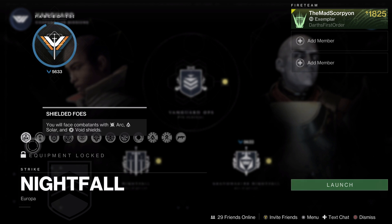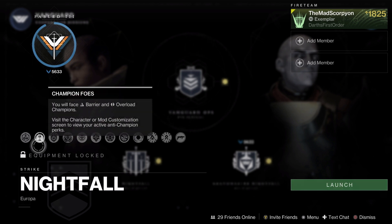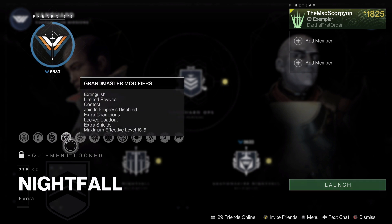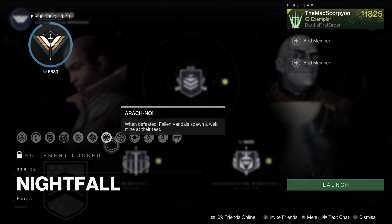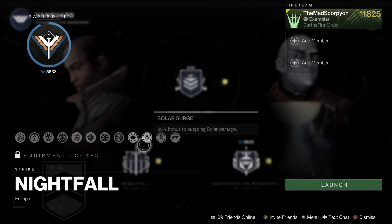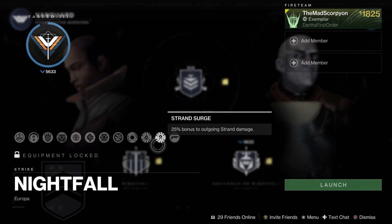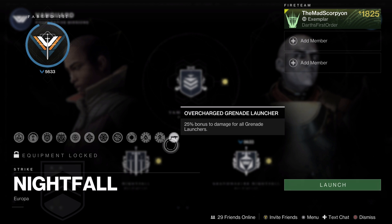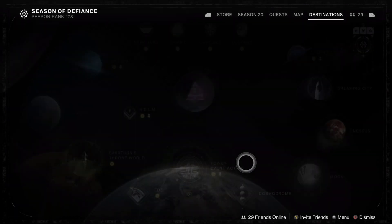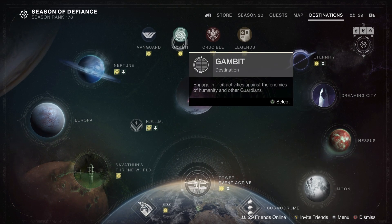Glassway modifiers: you'll have Arc, Solar, and Void Shields; Overload and Unstoppable Champions, with mostly Fallen Champions but Vex Champions at the end. You also have Void Threat, so Void Damage Incoming is increased. Then the usual Grandmaster modifiers — Extinguished, Limited Revives, Attrition — with Fallen Vandals spawning webmines at their feet, Chaff for no radar, overcharge weapons based on the artifact, Solar Surge, Strand Surge, and overcharge Grenade Launchers. It's still Glassway — a not-so-terrible strike throughout most of it, but an incredibly difficult and tense boss fight at the end.